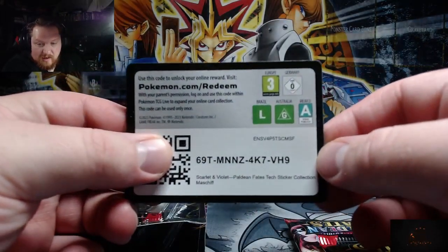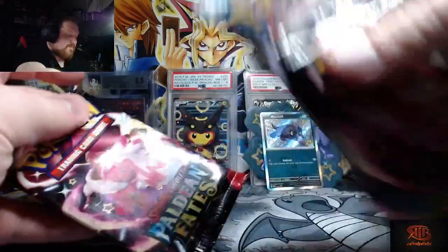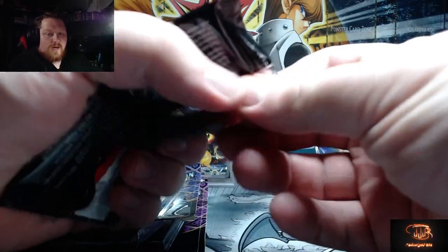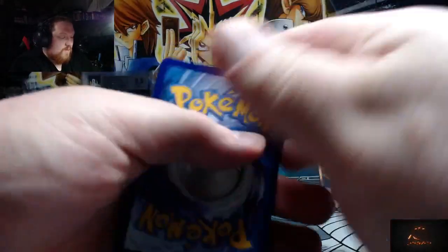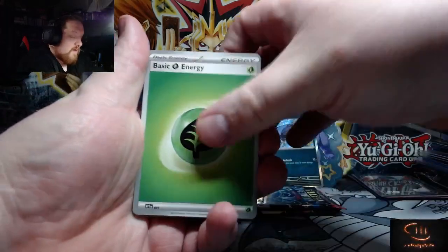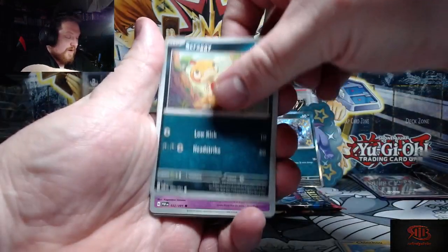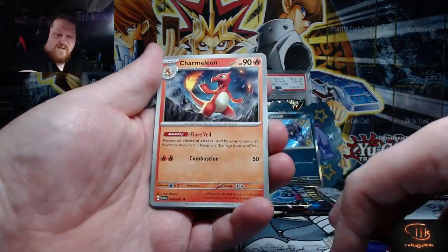You also get the code card for the booster pack from the blister. Each blister comes with three booster packs, the promo sticker, and a code card. We're gonna dive straight into the first one and see what we can get. Code card first, energy from the back — and if we can just get any shinies, I'll be happy.